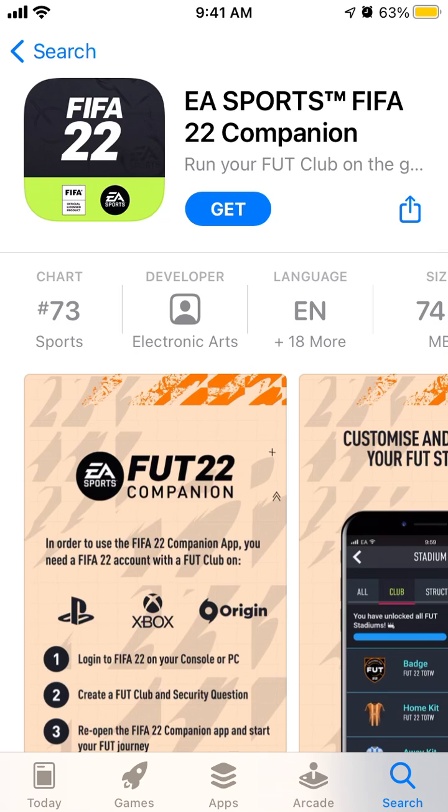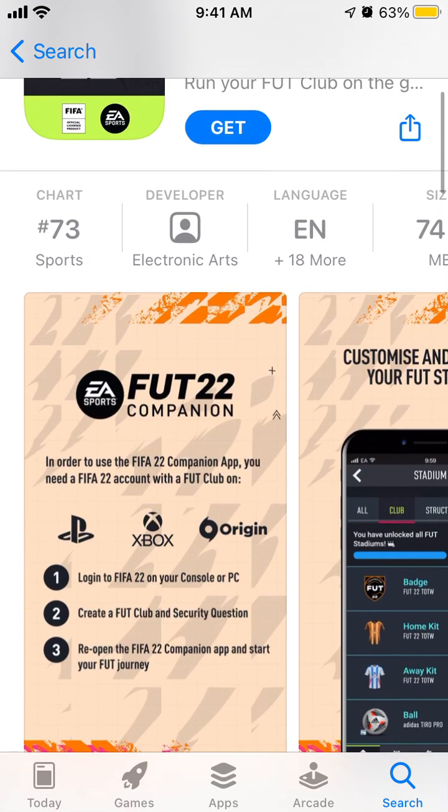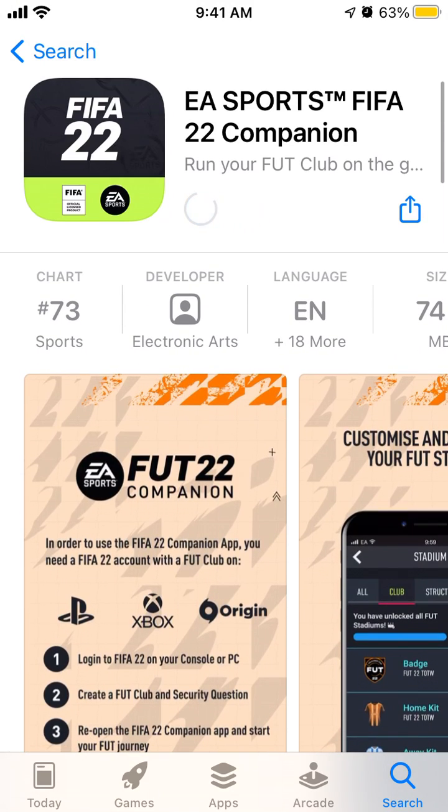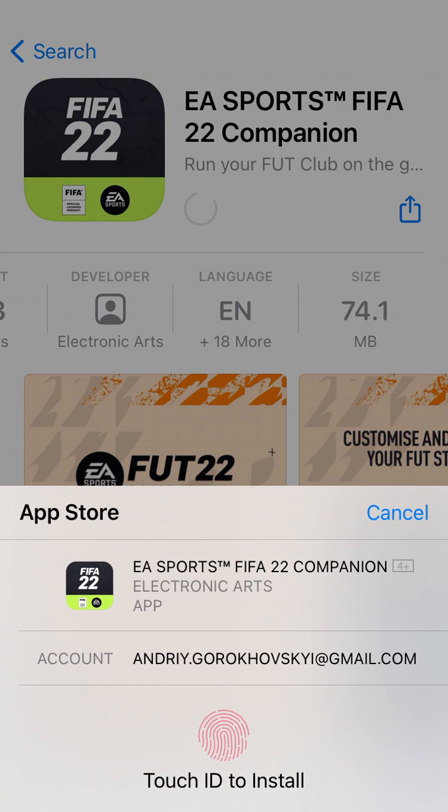Hello, so let's try to install the FIFA 22 companion app — also known as the FUT 22 app, like your FIFA Ultimate Team app. Just tap Get and it should start installing. It's 74 megabytes and it's a new app.